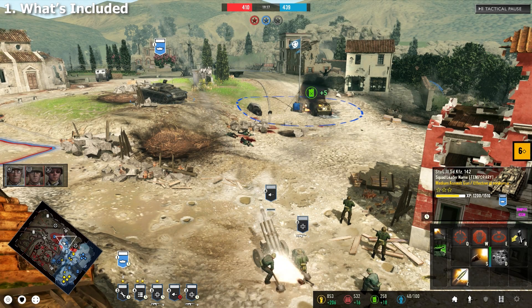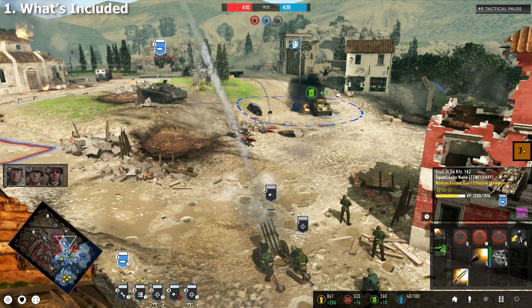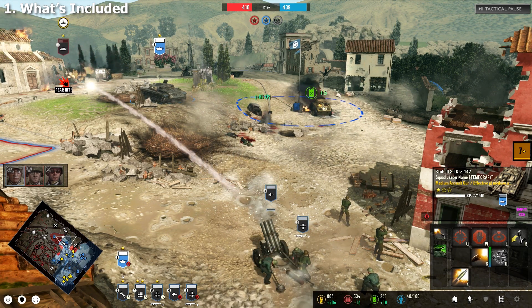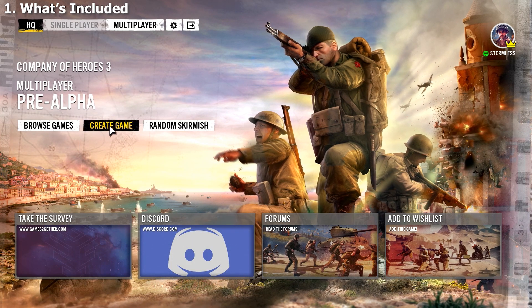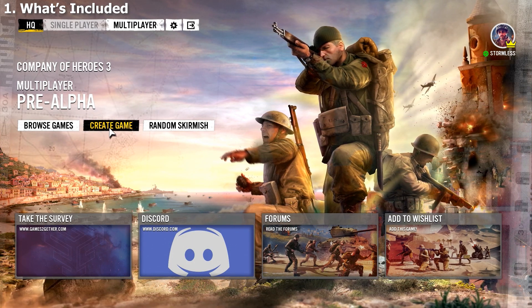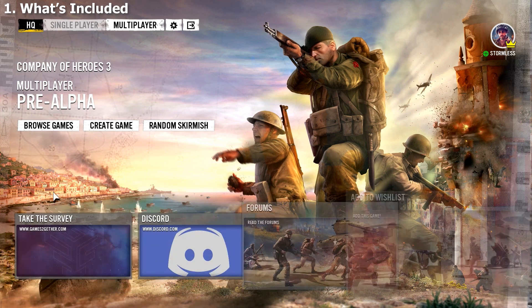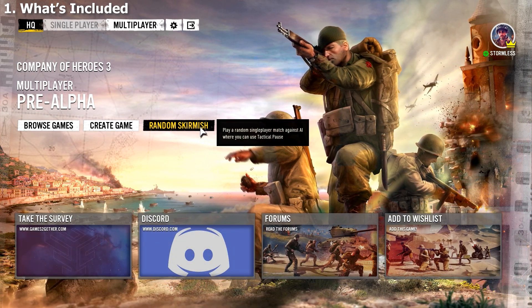If you're interested to see what that looks like, I've already uploaded a video on my channel of a 2v2 game versus AI with no commentary for those interested in the pure gameplay experience. You can create a public game straight from the main menu, or you can join public games listed in the browse games section. If you just want to jump straight into the action, there's a random skirmish option as well which launches you straight into the game.